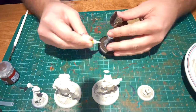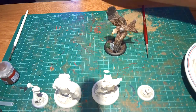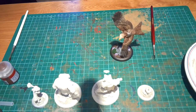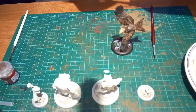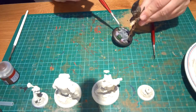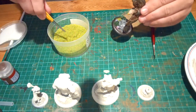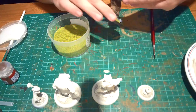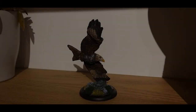To finish off the base I went round with Abaddon Black — Corvus Black gives a grey tinge and doesn't look great, so Abaddon Black is better for the base rim. I got super glue out and started sticking some clump foliage down — a few feathers and flowers — then coated pretty much all the base with PVA glue so everything hardens up nicely, then went round with a little bit of flock on the soil areas. It's really important to paint underneath where you flock, in case it drops off and looks like bare soil.